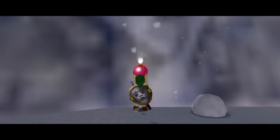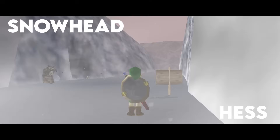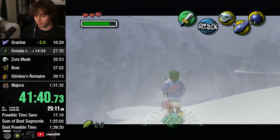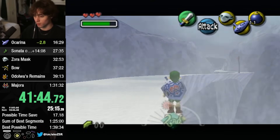In a Majora's Mask any% no major glitches speedrun — a speedrun that bans stale reference manipulation and text overflow — skipping this sequence and entering the dungeon early is a massive timesave, as well as a staple of Majora's Mask speedruns. In speedruns today, runners will typically perform a notoriously difficult method known as the Snowhead Hess, a trick you are no doubt familiar with if you have ever watched a Majora's Mask speedrun. But how does this even work? And how did we get here? Let's take a look at the most notorious glitch in Zelda speedrunning.